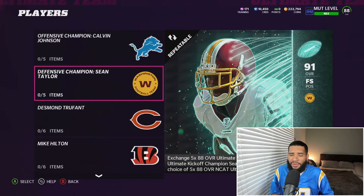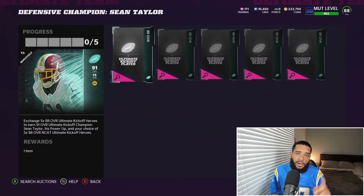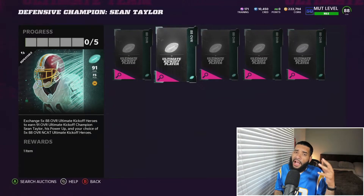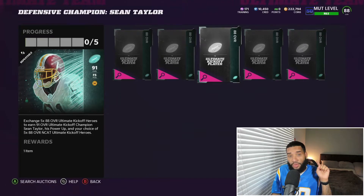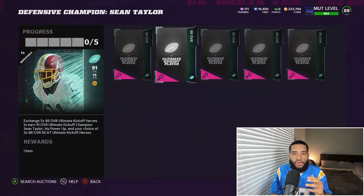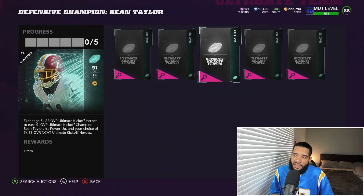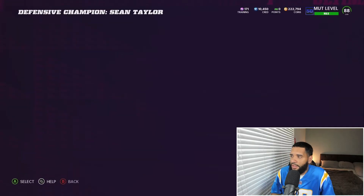After completing all the challenges and going back through the yard promo stuff, I was able to get this Sean Taylor. One card I built through the challenges, I had to spend maybe 30K extra, then I got another 88 from the yard, and through Amazon Prime rewards I picked up another 88 — surprisingly. So I only had to buy two cards. Total, 250 coins is what I spent to get this set done. I got five 88 overalls and I'm going to end up selling them.